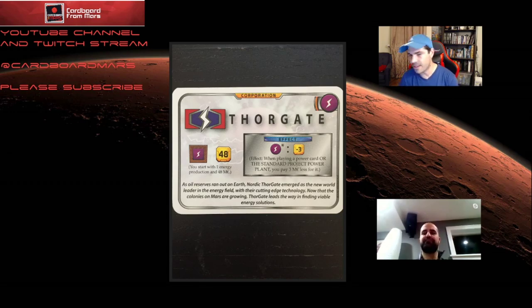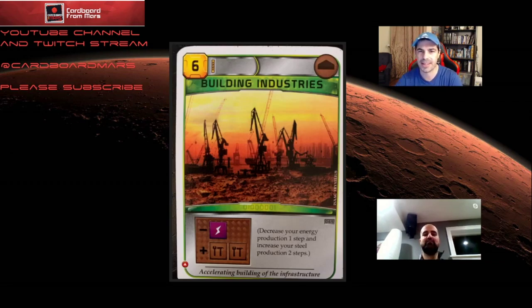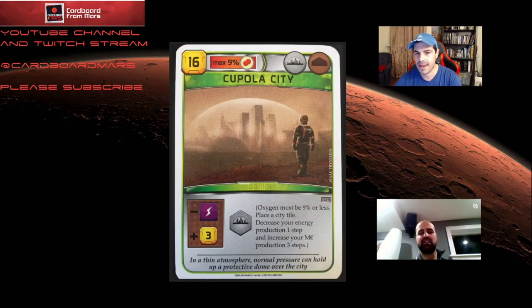Next up we've got Thorgate. Thorgate — we start with 48 money and one energy production. The bonus effect is whenever you're playing a card with a power tag or the standard project power plant, you pay three fewer credits. What do you think about Thorgate? I actually think Thorgate is pretty decent — I'd consider it a mid-tier corporation. If you think about that energy production, a standard project energy is 11, so if you add 11 to 48, you're at 59. Its ability — three off for power tags — is very similar to Tractor.